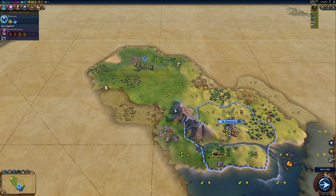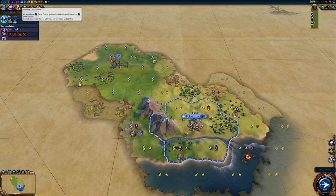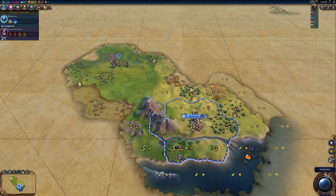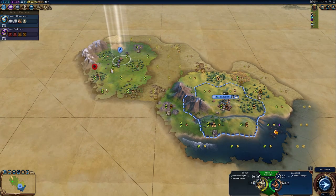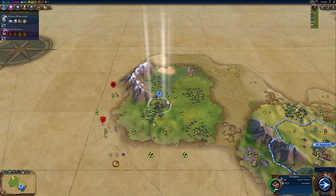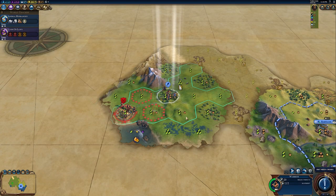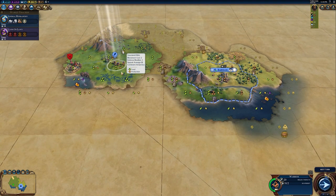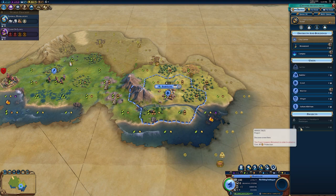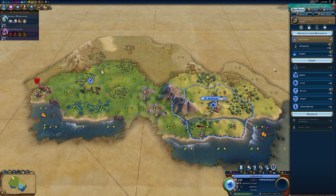We got a tech and a hero. I guess you discover them and then buy them in your city — that's probably how this goes. We'll find out in a couple of turns when the scout finishes. You do Heroic Tales, and it looks like we need a monument to be able to recruit our hero.